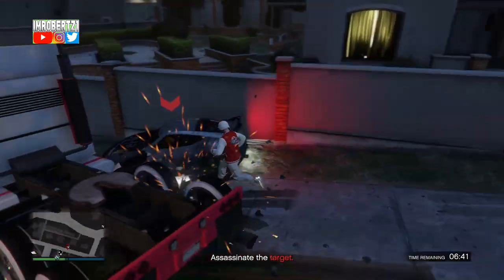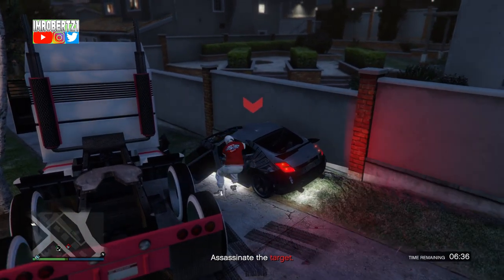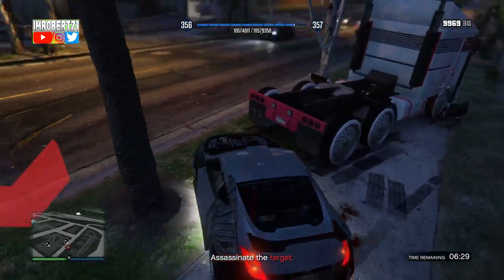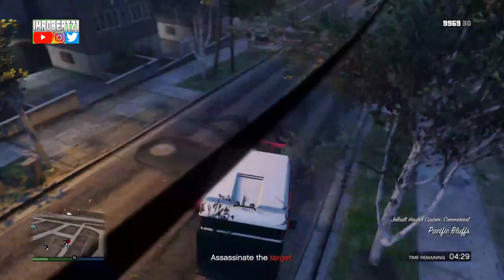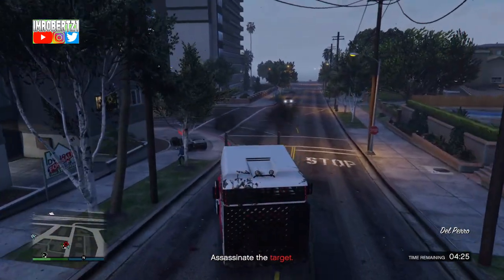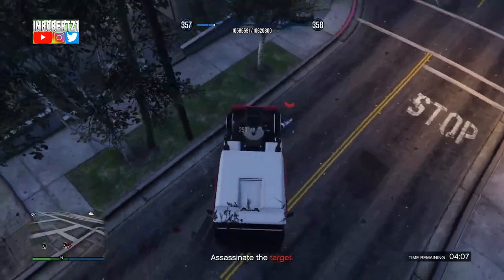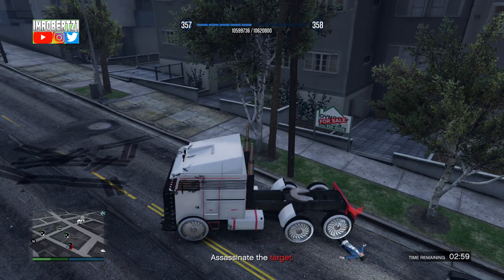Once you pull the target out of the vehicle, drive the vehicle away so the target won't get back into the vehicle. Now get back into the MOC then carefully pin the target's legs under the back wheels of your MOC. You'll start getting unlimited RP. If you eliminate the target you'll have to start the glitch again, so be extra careful when you're pinning the target's legs under your MOC.